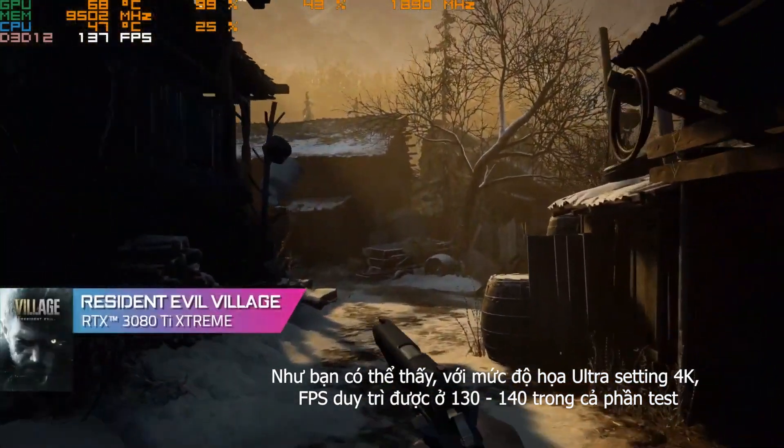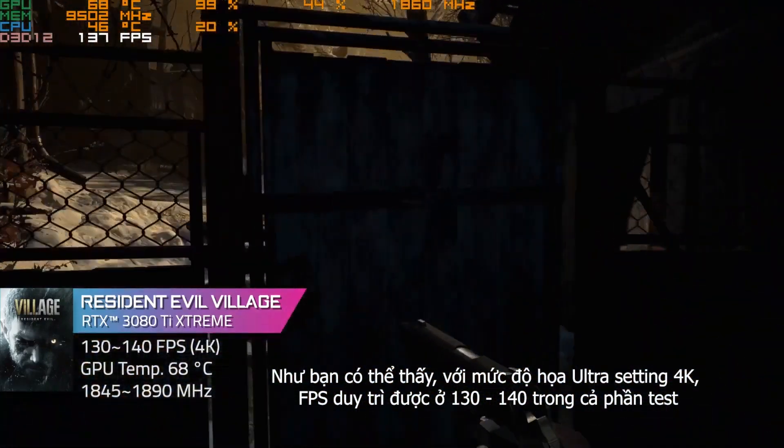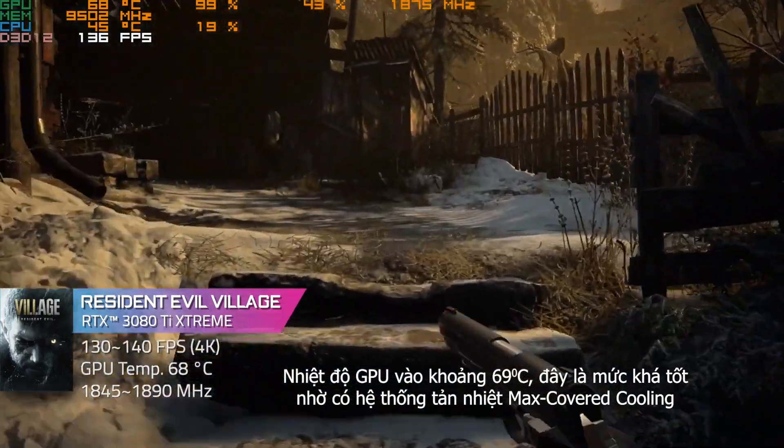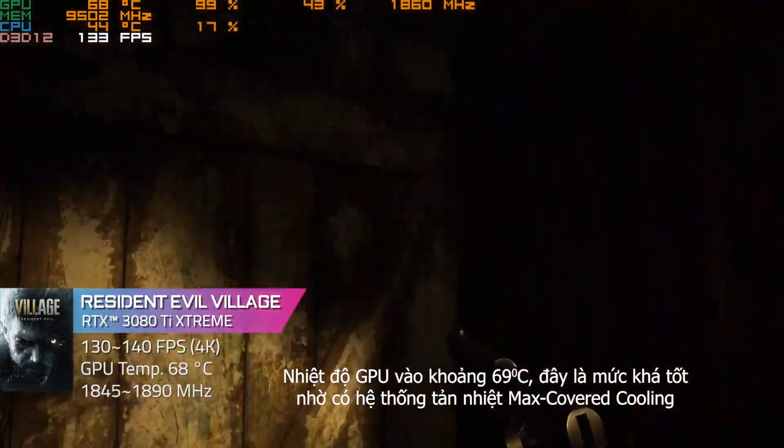As you can see, under the 4K Ultra setting, the FPS remains around 130 to 140 for the whole test. The GPU temperature is about 69 degrees Celsius, which is quite good thanks to the advanced max-covered cooling.